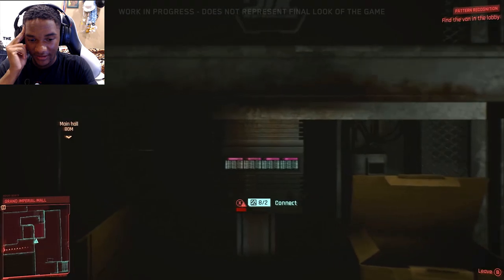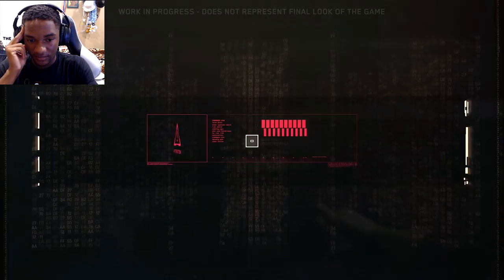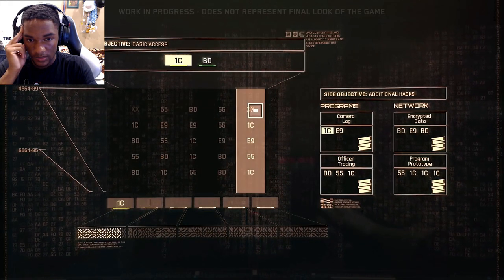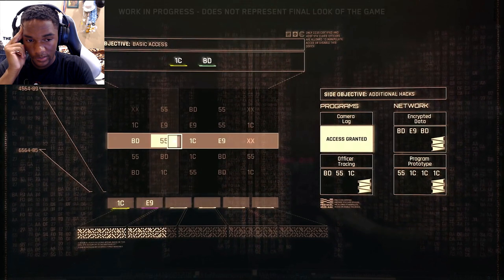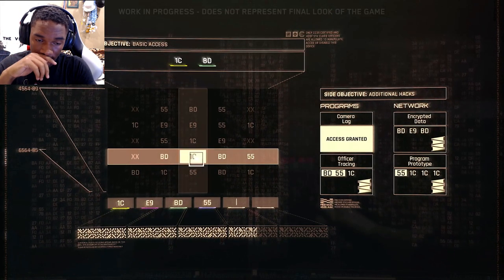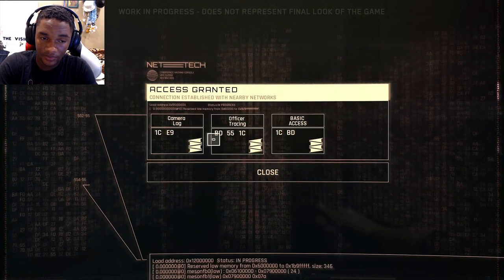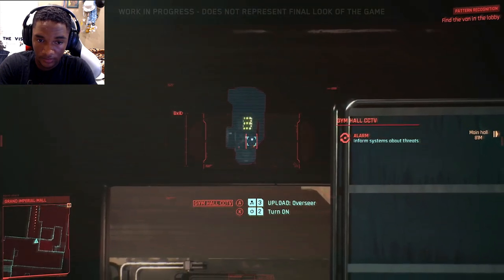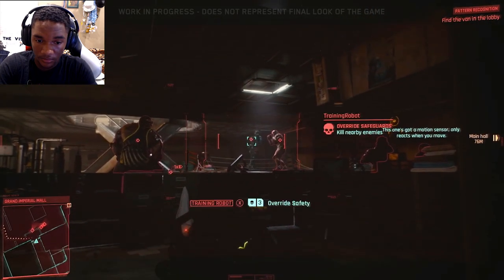These hacking skills let us use our cyberdeck to breach access points. We fill the buffer of our cyberdeck with a string of instructions represented by letters and numbers. Matching the instructions for basic access grants us control of devices connected to this network. The more instructions we match, the more control we gain over elements in the network. We can hack our way through in numerous ways. A quick hack may grant us control of the security camera. Another one should let us tweak the difficulty of the training bot to create a distraction.